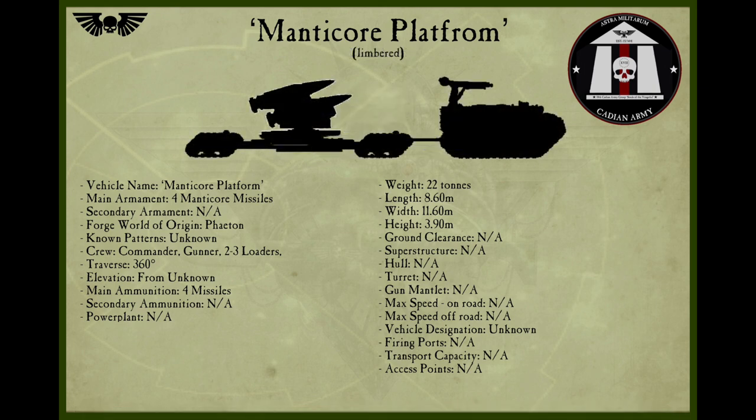Each platform can be towed into place by a Trojan Vehicle. The main Forge Worlds where the Manticore Platforms are produced include Vos, Gunea, and Styges VIII.